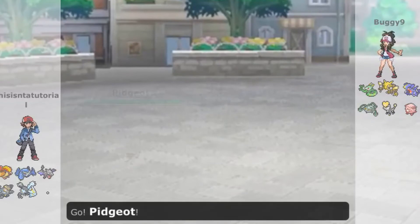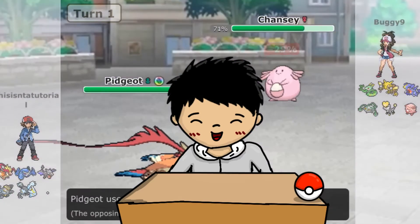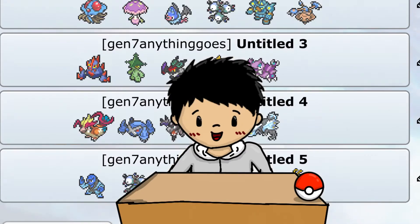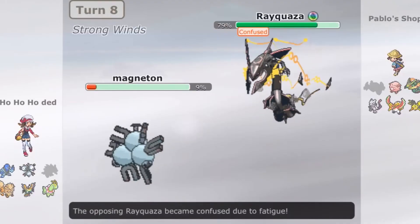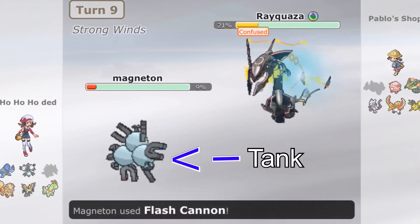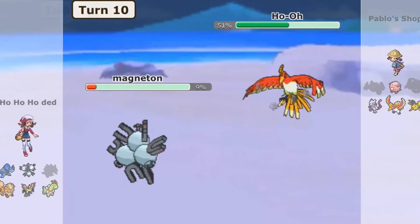Being too predictable can lead your opponent to know what you are going to do and counter it. Avoid this by using less common strategies and less overused Pokemon. Creating strategies is easier when you know the Pokemon well. If not, you can end up using a predictable strategy or not using it to its full potential. Never make your team too dependent on each other. If something on the other team unexpectedly KOs one crucial Pokemon, it's over for you. Always have a backup plan. Sweepers and tanks are great for this as they don't require too much strategy to be powerful. When your strategy is ruined, you can still fight with a glimmer of hope left.